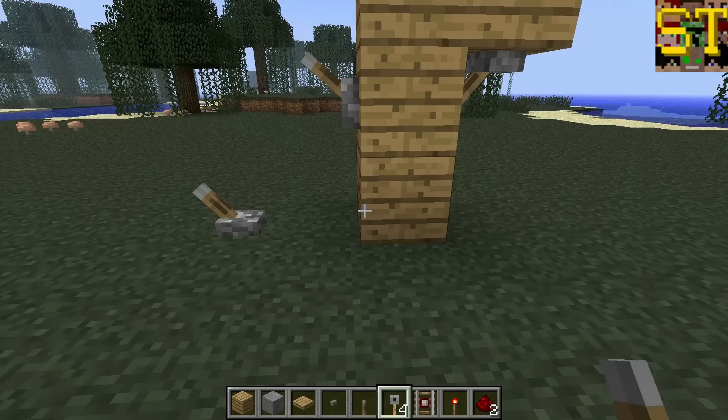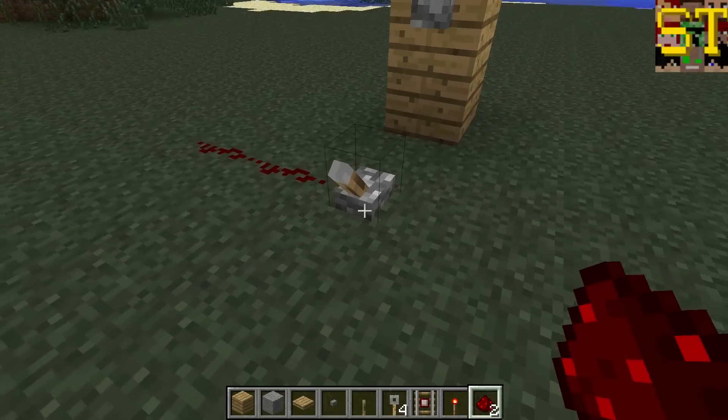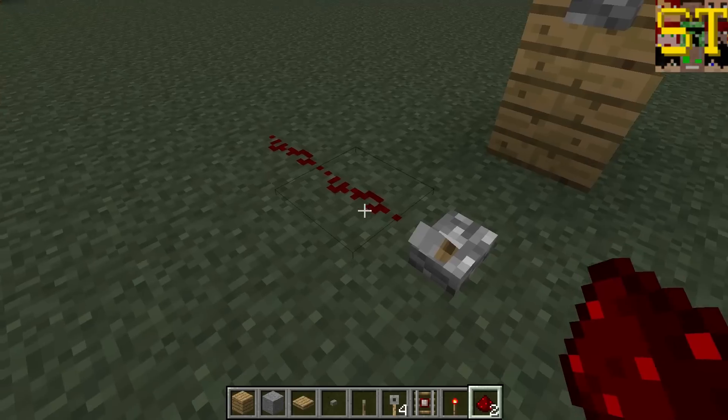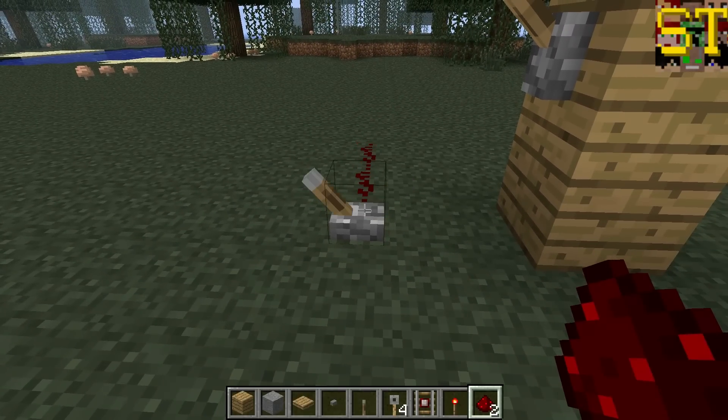No matter how you place the lever, it will behave the same way. When hooked up to a redstone circuit, switching it will provide power, and the power will remain until a player switches it back manually. You have to flick the lever back manually, and this allows for permanent sources of power.